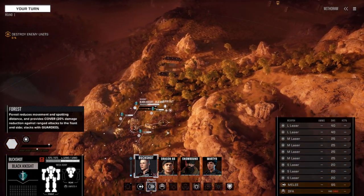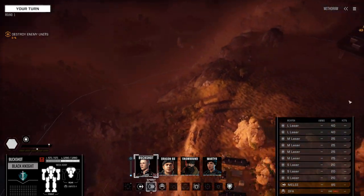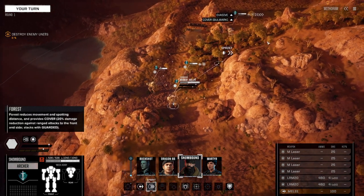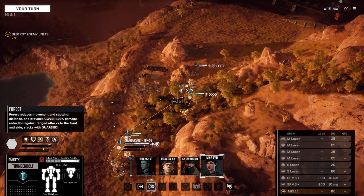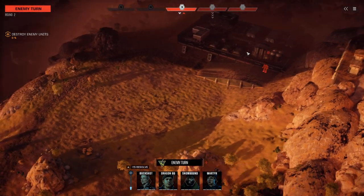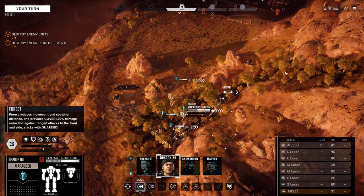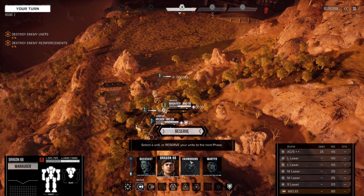Damn, I've always disliked this map, because you basically have no choice but to stand here. I guess we could just jump down and fight the second lance, but sometimes it feels right to give the AI a bit of a handicap. Marauder, forward. Archer, you're just going to run all the way up here until you're in the trees, and Thunderbolt forward as well. What do we got here? 50 tonner — not going to be a problem. Middle of only a three skull mission after all.